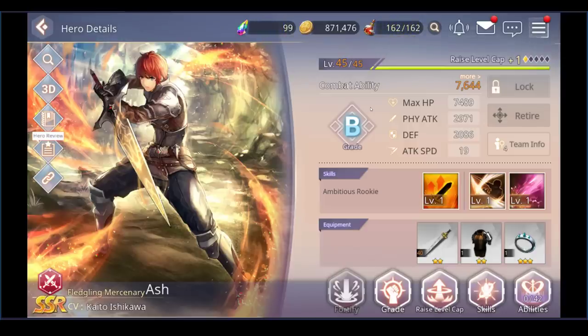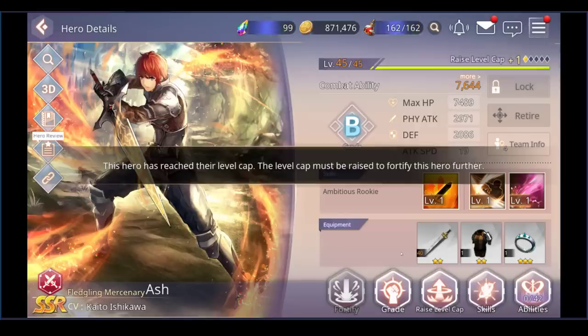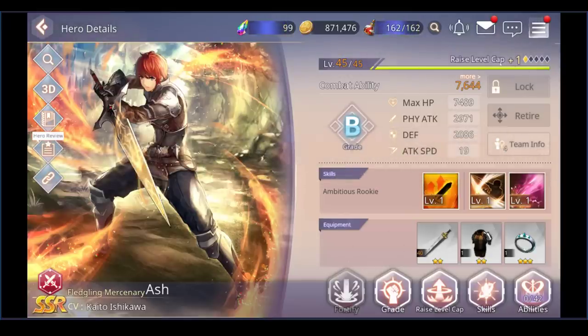Ash is an SSR — effectively the highest and rarest unit you'll get. Normally you'll get very few duplicates, but thankfully Ash and Sophia are farmable SSRs. That means given enough time you can guarantee maxing out their level caps, lighting up all five diamonds. You can go to Fortify, put in some fodder, and increase their level. That's why these are excellent units to invest in early.